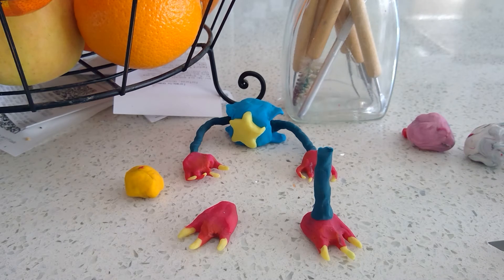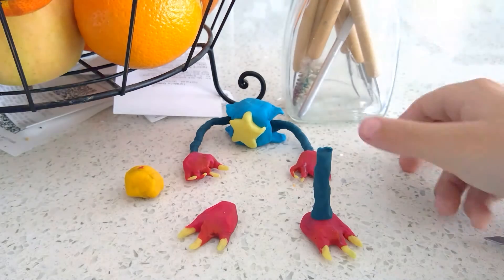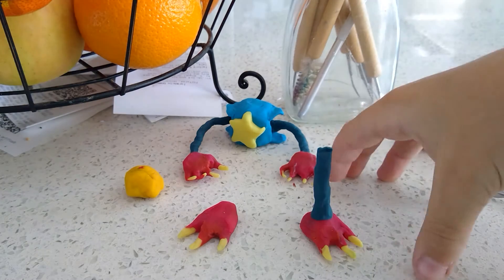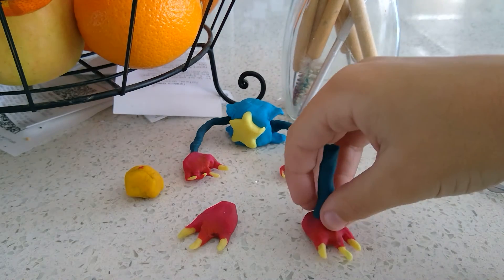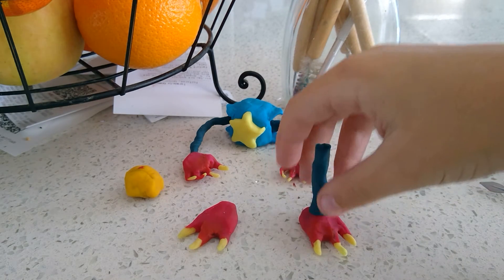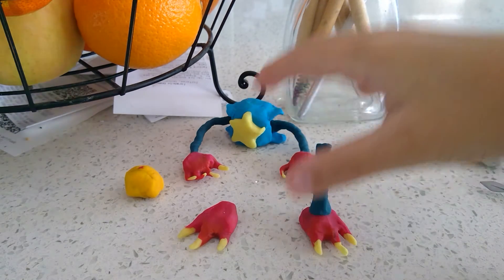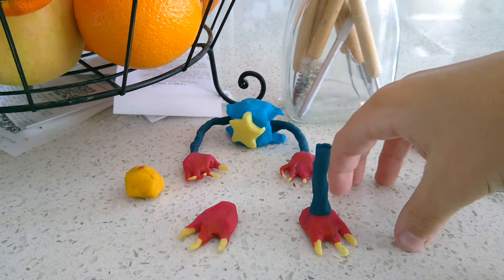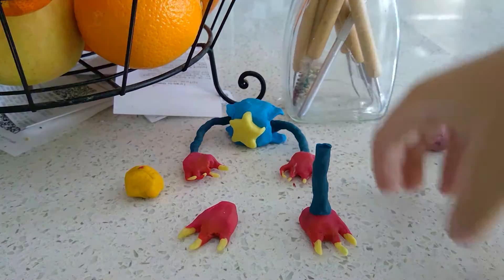We got some problems. His arms are breaking — they're coming off too easily. But it's okay, I fixed them and they should be good for now. The next problem is we don't know if he's gonna be able to stand, so I'm having it very carefully done. The second problem is I'm probably gonna have to make him crawling because his head is probably gonna be too big and it's gonna go all wrong.